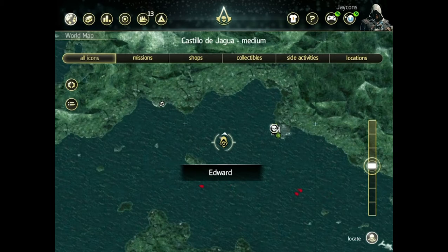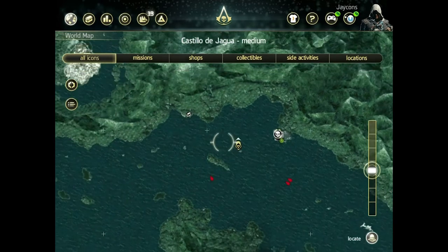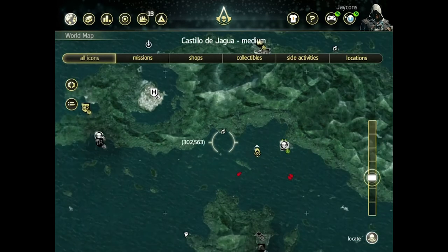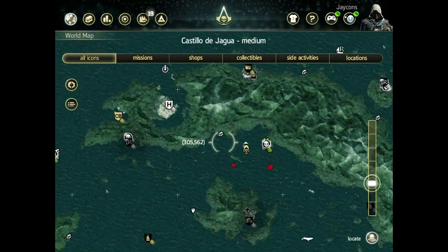In the companion app you have a few different options. You can use it as a kind of world map, as you can see here on the screen. You have the option to pinch and zoom, or you can use the view bar on the right-hand side to zoom in or out.